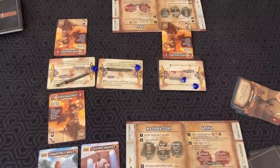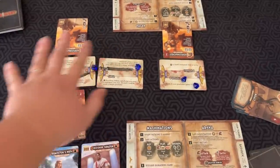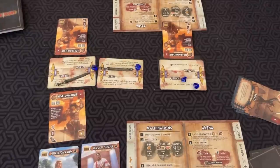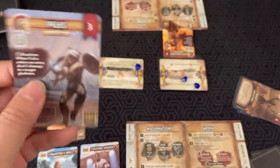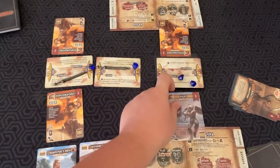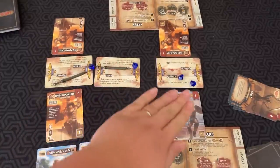The arena phase starts with the player without crowd's favor. First, there's late registration: you play with the gladiators you already have on the board, but if you want to add new ones you can spend three coins per card until both players decide they are ready. For example, if I have Veles in hand — when Veles enters an arena, deal one damage to a target gladiator — I can spend three coins to put him in and he immediately deals that damage. Once both fighters are set, you fight the battles, starting with the fleeting arena and then the lasting arena.